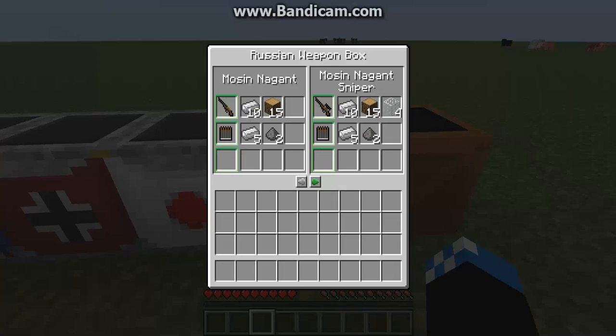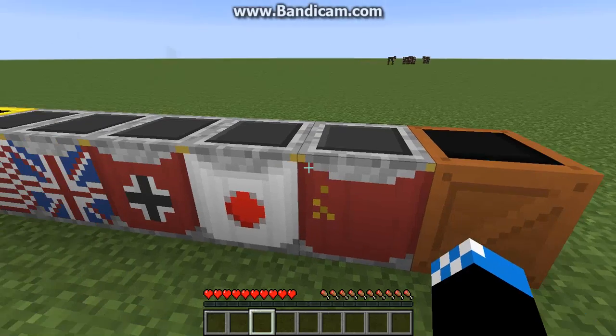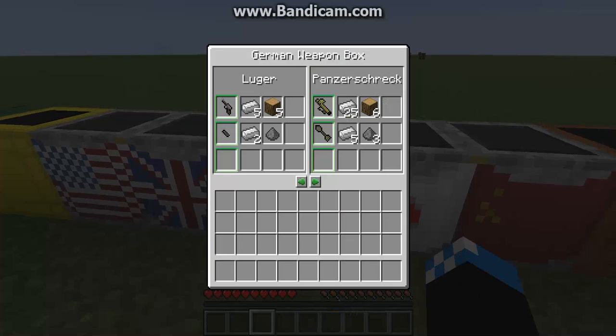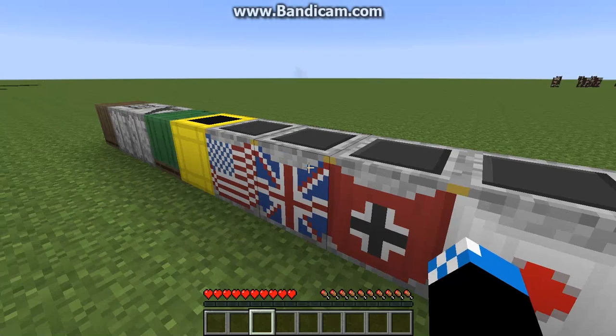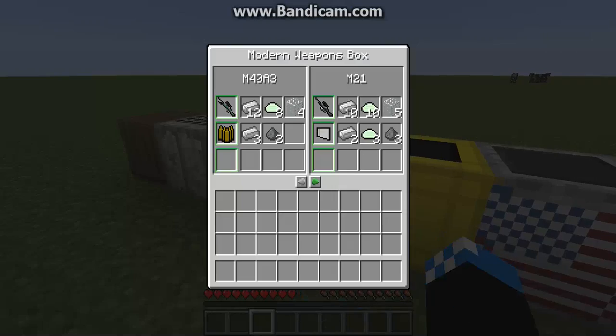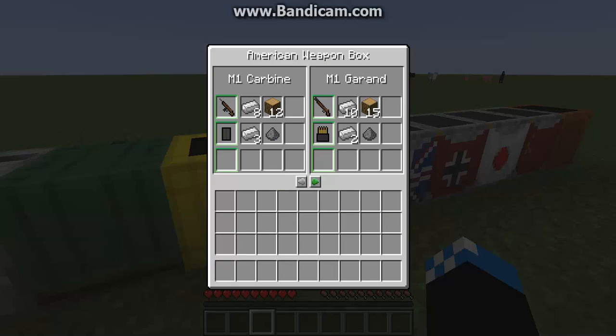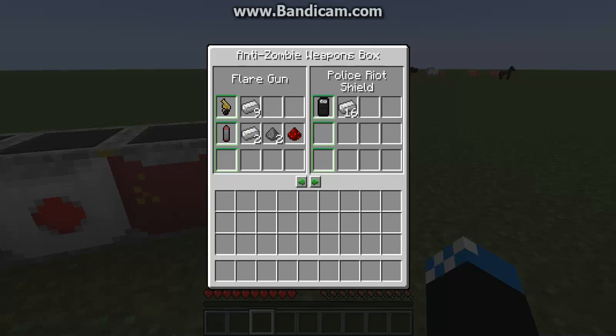This is the Russian Weapon Box — it has all these Russian weapons. And then there's the German Weapon Box, which has all the German weapons, including my favorite grenade, Stylhandgranate — it's probably 'stick hand grenade.' There's Nerf Guns because I have the Nerf Pack. And then there's the Modern Weapon Box, which has pretty much everything. There's the American, there's the Bazooka. And then there's the Zombie Anti-Zombie Pack, which has some really weird stuff like Flare Gun, Surgical Axe, Machete, Bear Trap.